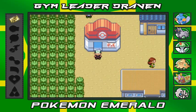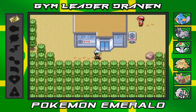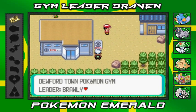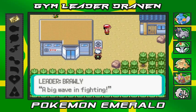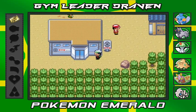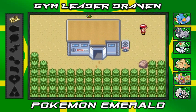Here we are in the next episode, going to take on Brawly — the 'fake Brawly' — in the next gym battle. The gym description reads: 'Dewford Town Pokemon Gym Leader Brawly, a big wave in fighting.' I don't respect this Brawly — this is not the Brawly I know. Screw him, let's do this!